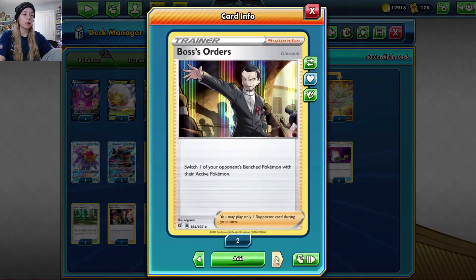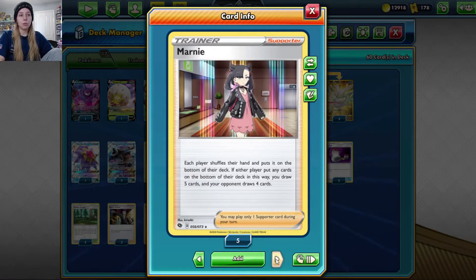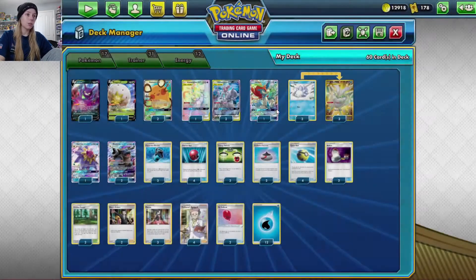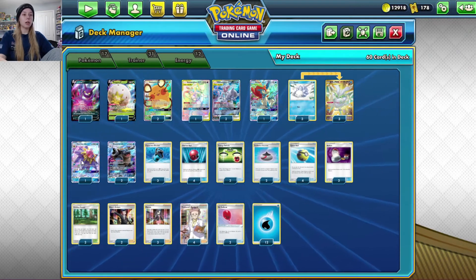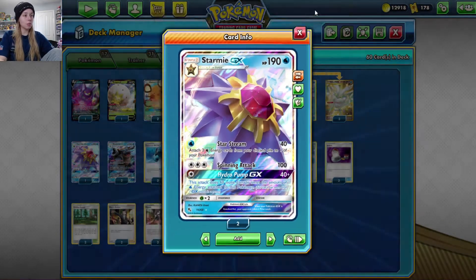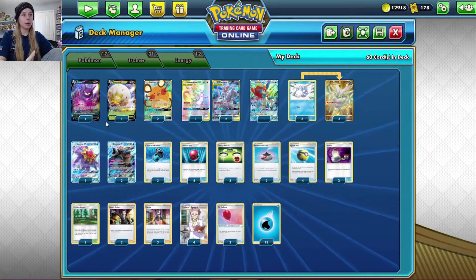For supporters, we run two copies of Boss's Orders. We have Marnie, which shuffles your hand to the bottom of your deck and lets you draw five while your opponent draws four. Then Professor's Research, where you discard your hand and draw seven. Professor's Research isn't too bad here because we run 12 water energy — getting energy into the discard can quickly enable Starmie's Star Stream attack and also enables Blastoise and Keldeo to be used from the discard.